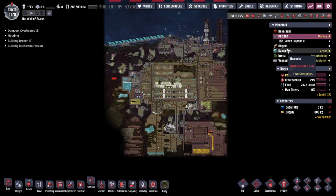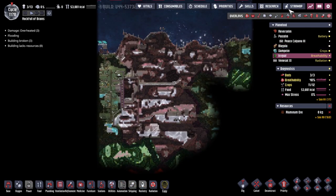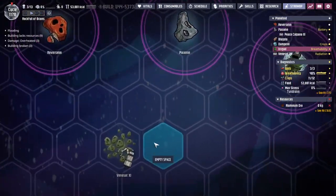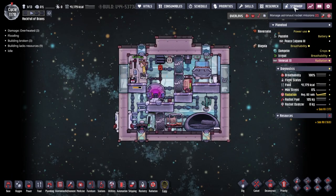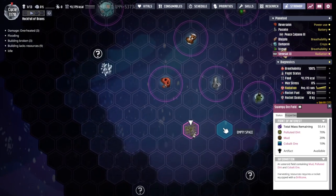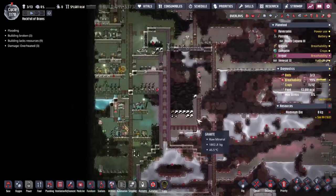Hey guys and welcome back to Oxygen Not Included, Clay's Amazing Space Colony Simulator Extraordinaire. My name is Twitchy and we are on the Rock Fuller Brains — a selection of rocks out in the wilds of space. It's just Plank out on a rocket doing his best to pick up a whole bunch of cobalt ore, along with a bunch of other stuff, all in preparation for Irrigal. Irrigal is the place we are taking over right now.